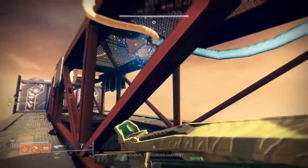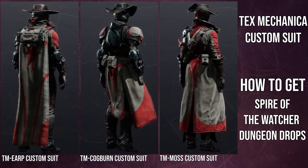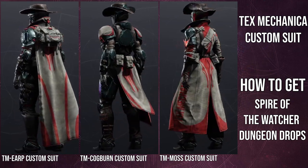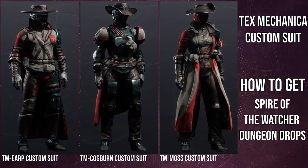But other than that, let's just get into it. The Tex Mechanica armor set is pretty cool. I like a lot of these pieces. I think the helmets are by far the best pieces from the whole set — aside from the Hunter, because the cloak is actually the helmet. Specifically, you get the hat from the cloak itself, which is a negative. Kind of.